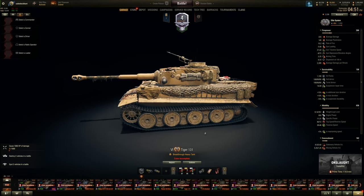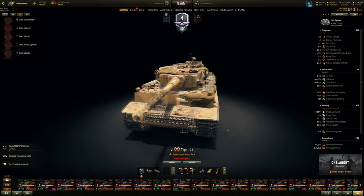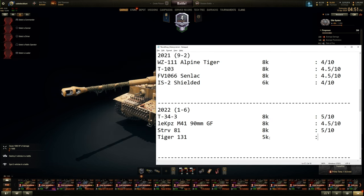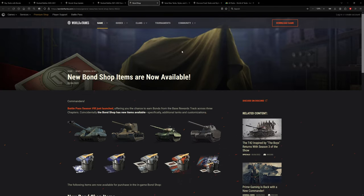The Tiger 131 — could have been gotten for free for around 5,000 bonds, actually more like 3,000 or 4,000. You could also get it for free from watching Twitch. It's a decent stock Tiger, similar to the Japanese Tiger or Tiger 217. A little bit expensive — 3,000 bonds would be more worthwhile. About 4 out of 10; a little too expensive.